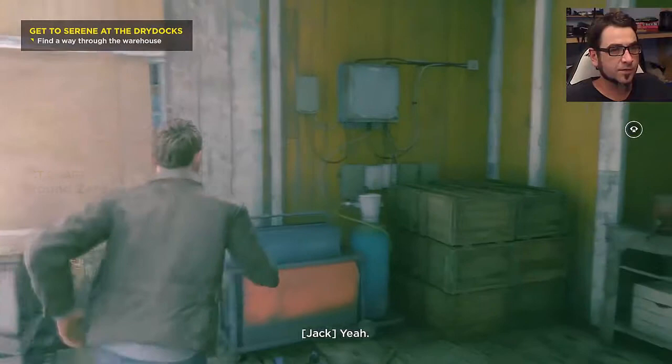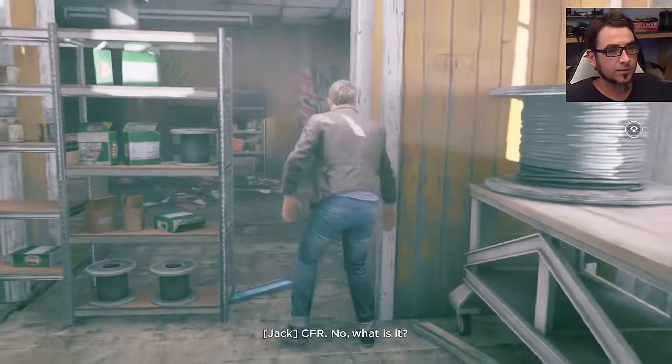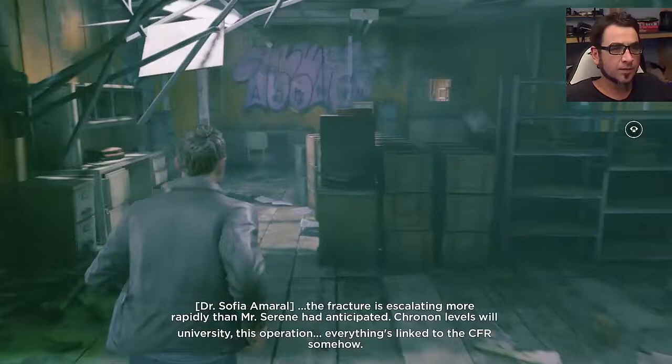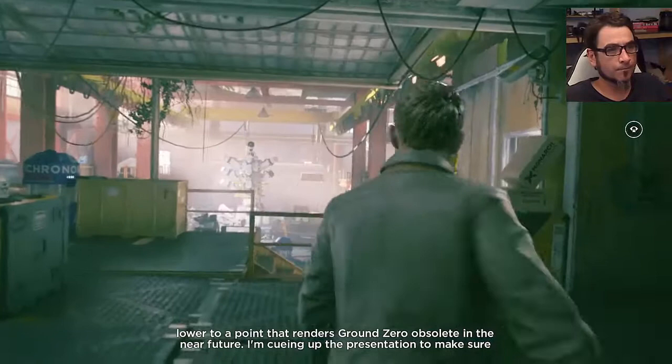Get to Serena at the dry docks. Find a way through to the warehouse. Alright, it's one of those tappy button bits. Never understood how tapping a button is the same as pushing a shelf. They should make joysticks where it feels like you're actually pushing a shelf, and you end up patching your thumb.